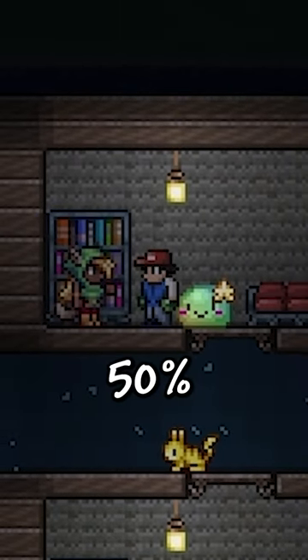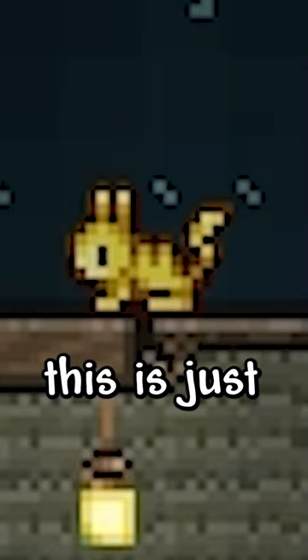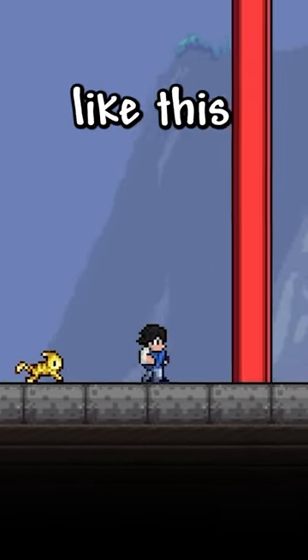Now, you'll need to complete 50% of your bestiary to unlock the lightning carrot from the zoologist — and yeah, this is just Pikachu. You'll also need your character to look like this.